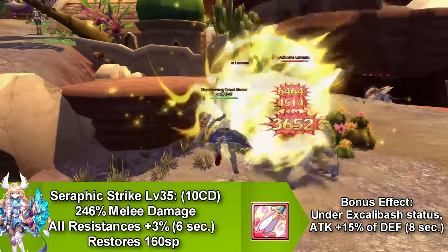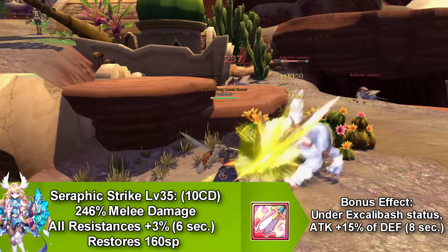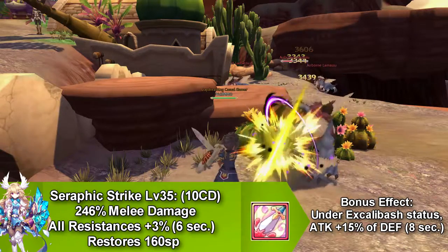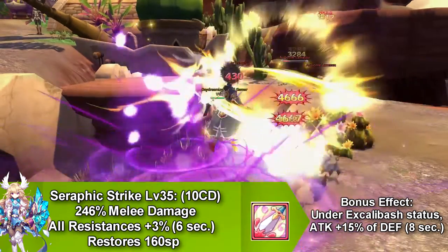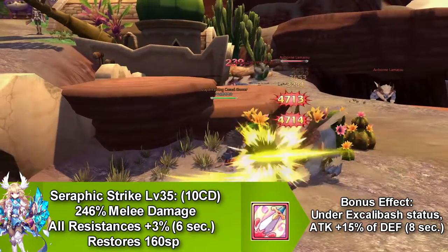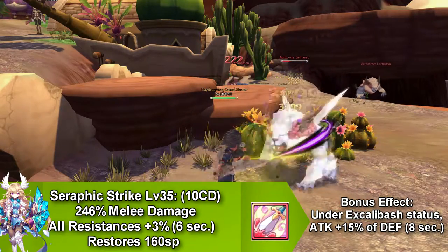Our last skill is called Seraphic Strike and this increases all your resistance by 3% and only lasts for 6 seconds. It goes on cooldown for 10 seconds and restores 160 SP. It also has a bonus effect for when you are under the skill bash effect — that increases your attack depending on how much defense you have for 8 seconds.